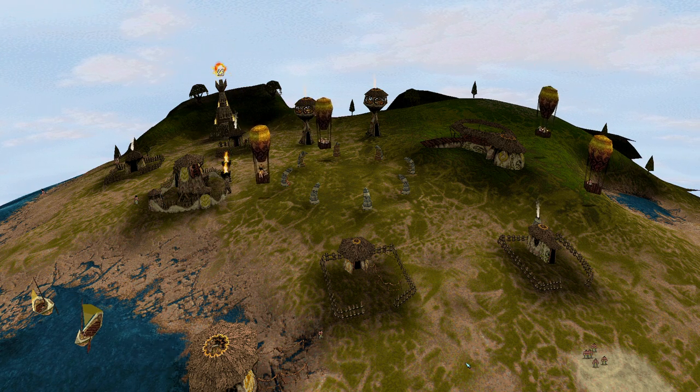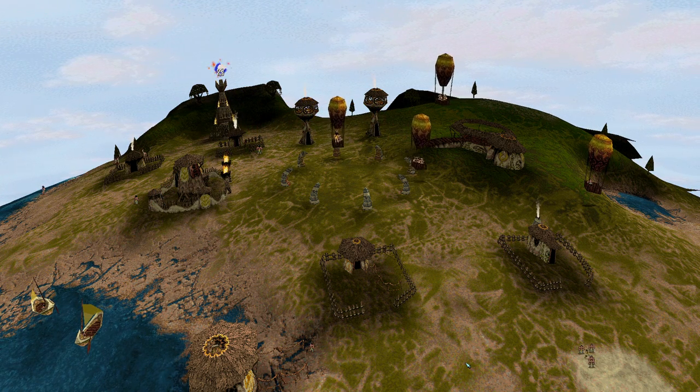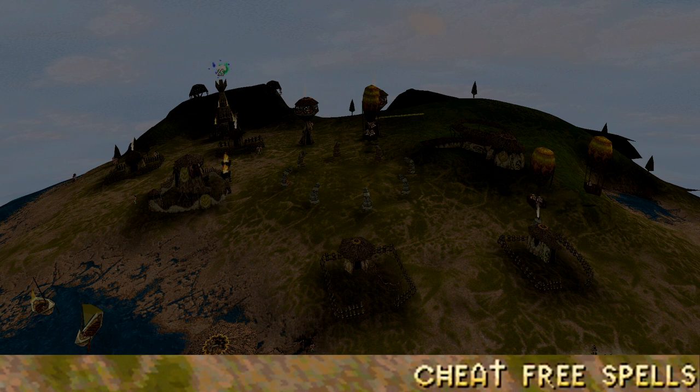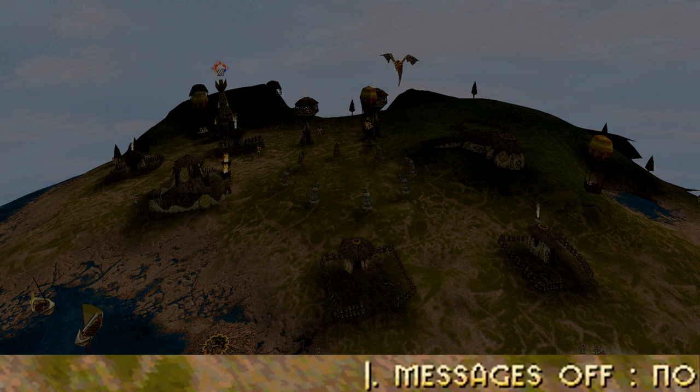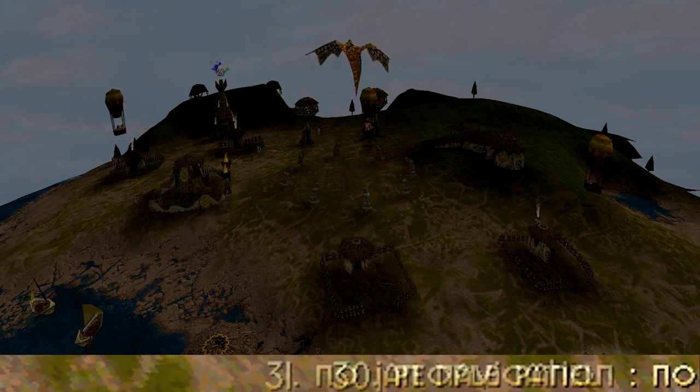Cheats in Populous: The Beginning are simplistic and easy to use. You have the normal cheats which are accessible via the F or function keys, and you have a couple that are amongst the console commands or debug mode.